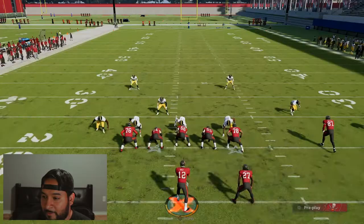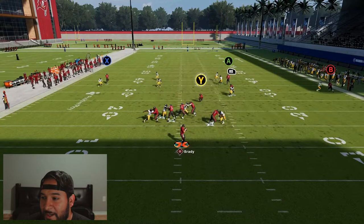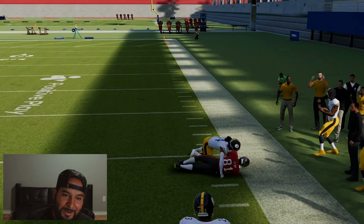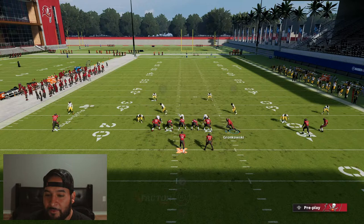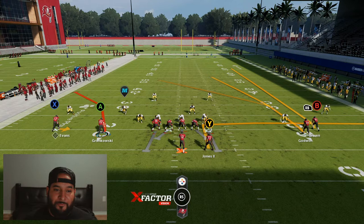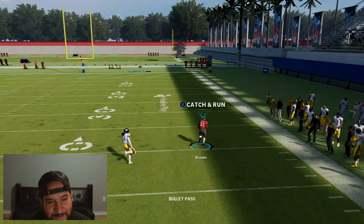Honestly, I feel like you can just put B on a streak, Y on a streak, and X on a streak and probably get similar results, just because of how tight those safeties are. When you set it up right — motion over, put X on a flat route or screen route, put the running back on a little check-down five and out — the safeties take forever to open up and B is just wide open. Easy easy way to beat cover two.